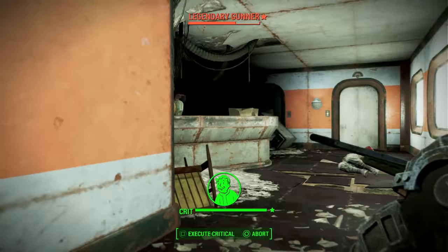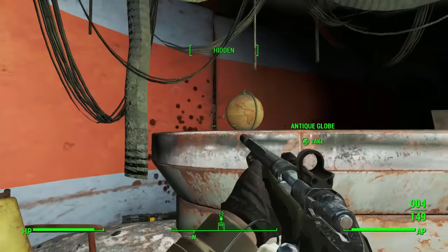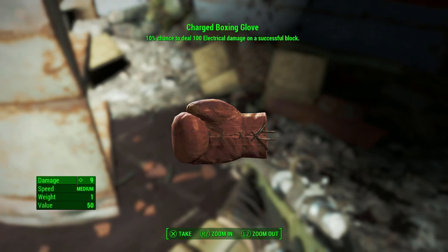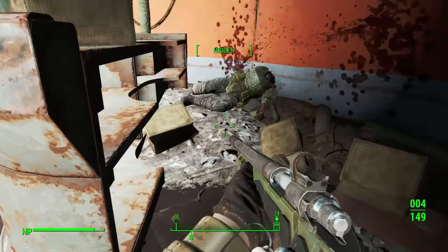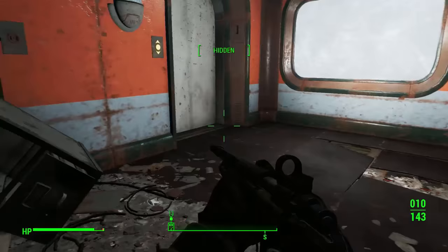He's legendary! That's medicine, right? I can't run anymore! We have to go home! Deacon, we have to go home. Charged boxing glove - 10% chance to deal 100 electrical damage on a successful block. That is very, very weirdly specific. A boxing glove that deals electrical damage when you block with it. Okay, whatever. Let's see, I might have some weapons that I can get rid of.